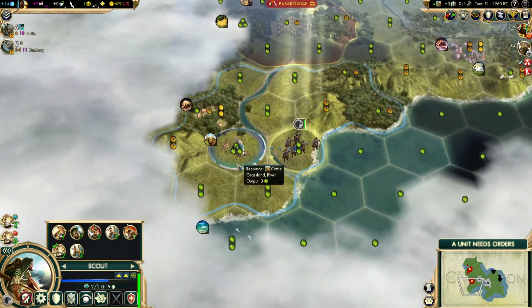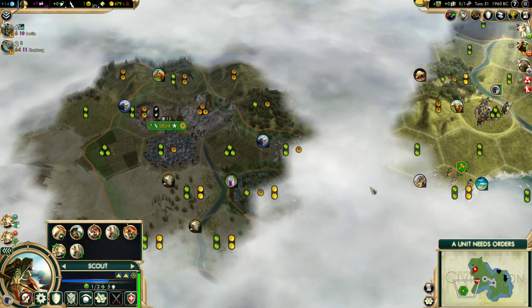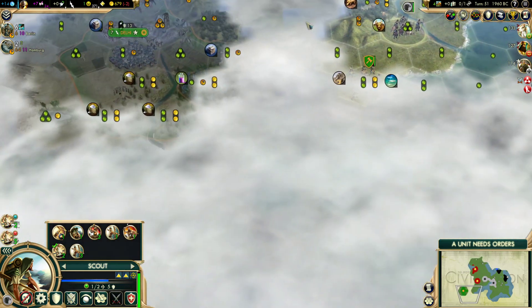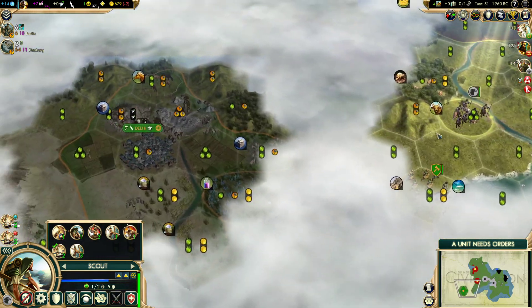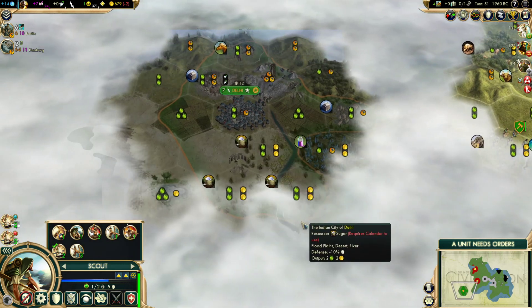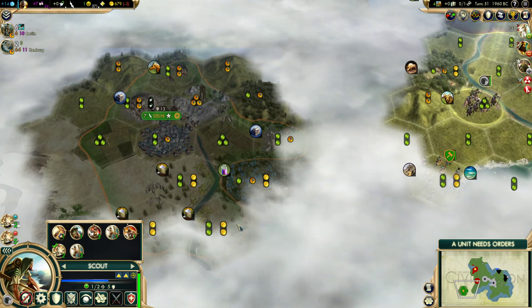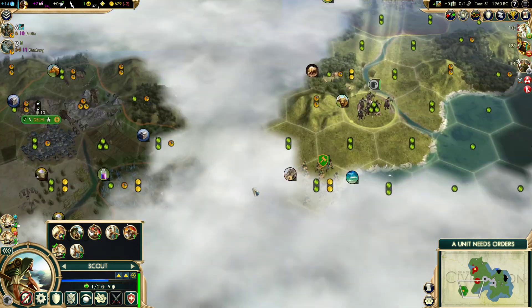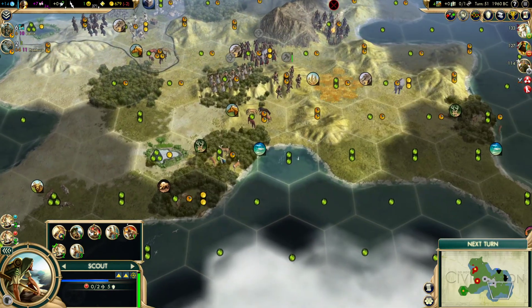He doesn't want our horses either. Our city's right there. So unless there's another civ like right here in the fog, this is probably going to be our next attack. It is an easy city to take, and he's got a lot of sugar. I have a hard time finding luxury trade partners with Raging Barbarians on — I just assume it's because of things getting pillaged. He's building a wonder, but it doesn't matter — it's not like we're looking to build any wonders.